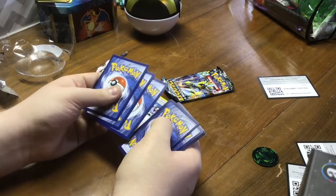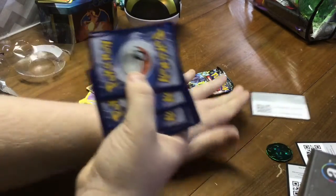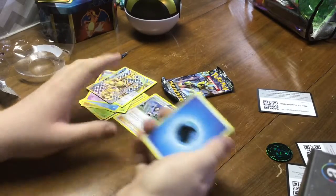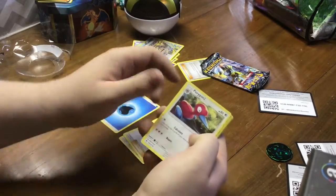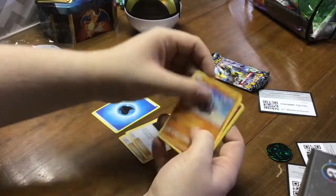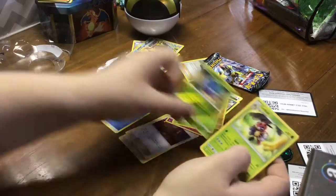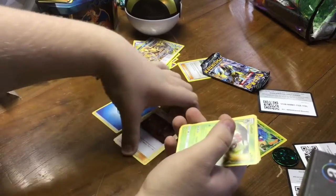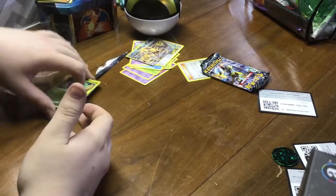Did I show the card for the last one? If I didn't, there's the code. And then this is Sun and Moon, so it should follow the four rule, starting with energy. Yes. So ultimately I get to open each one of these individually because they're all different packs.